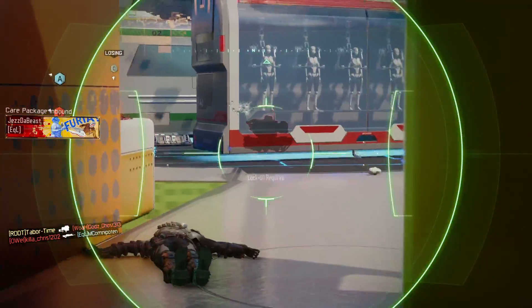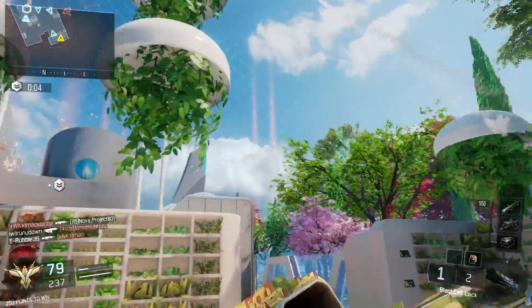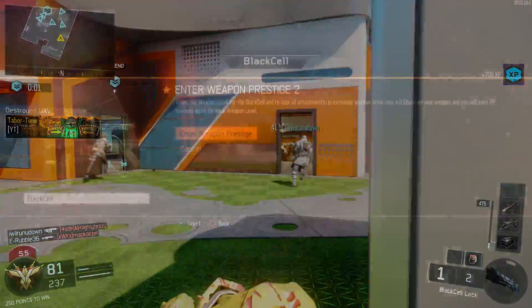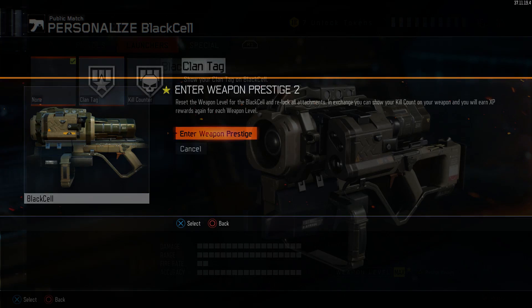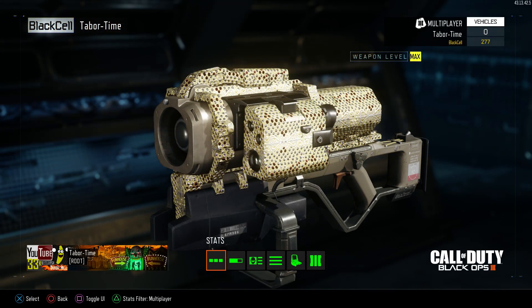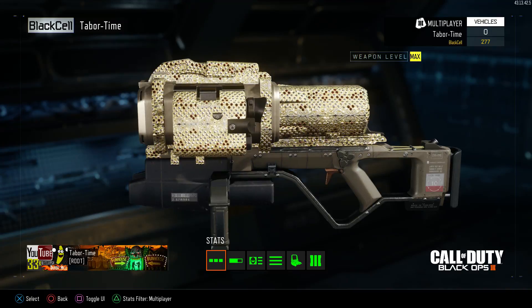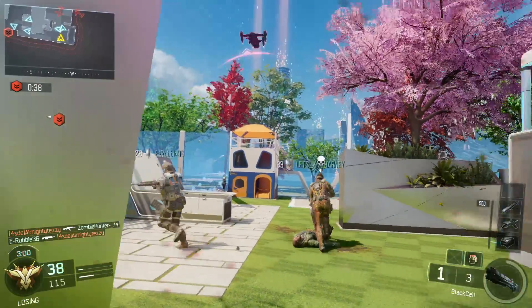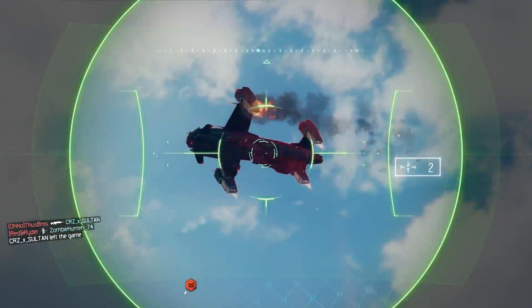The Black Cell, like other weapons, can also be leveled up — achieved by either killing enemies or by its main intention, which is destroying streaks. Once you hit the maximum level of 11, you can prestige it, giving you the option to add your clan tag or the kill counter. Take note the kill counter only displays enemies you've killed and not how many scorestreaks you destroyed. I've killed 277 people with my Black Cell, which gives you an indication of how much I use it. It makes zero logical sense to display a player kill counter on a vehicle lock-on only weapon.